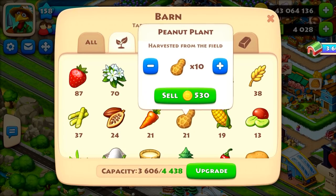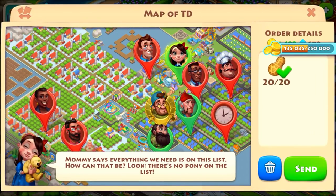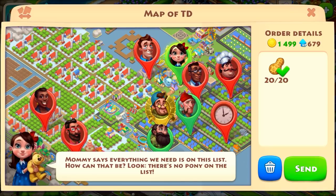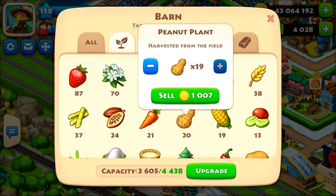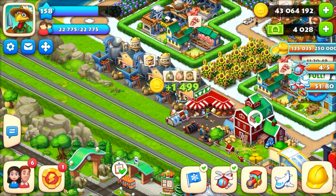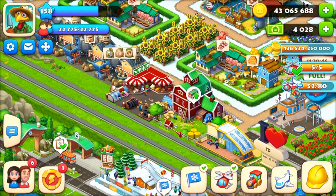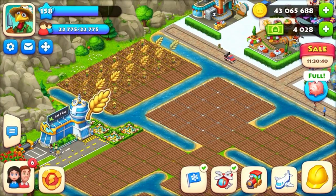However, selling products directly from your barn gives fewer coins and no XP. For example, filling a plane order with 20 grenades gives 1499 coins and 679 XP, but selling 20 peanuts directly gives only 1060 coins and zero XP. It is better to fill plane and helipad orders than to sell directly from the barn.